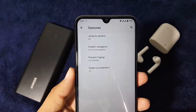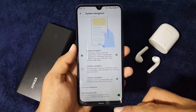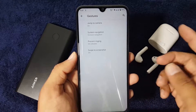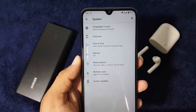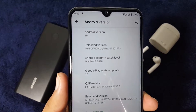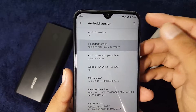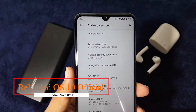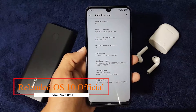In the system settings we have languages and input, and gestures — including jump to camera, system navigation bar, and the option to hide the navigation bar pill for a seamless full-screen experience. We also have prevent ringing, swipe three fingers to screenshot, data and time, backup and reset, multiple users, and system updates. In the About section you can verify Android version 10, Reloaded OS version 10.0 Official, the October 5, 2020 security patch, and the kernel version. You can also install a custom kernel to overclock performance.